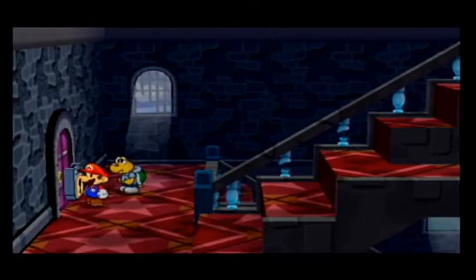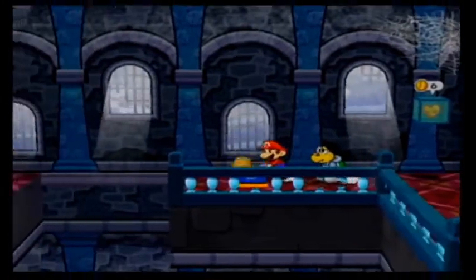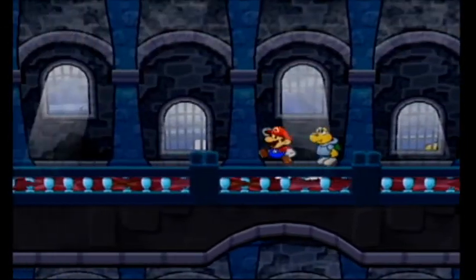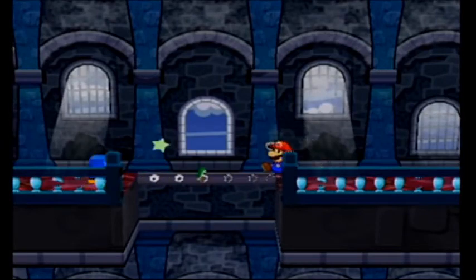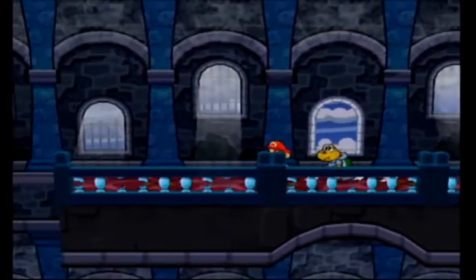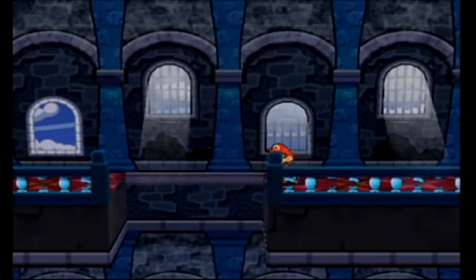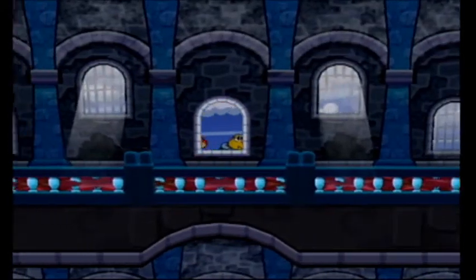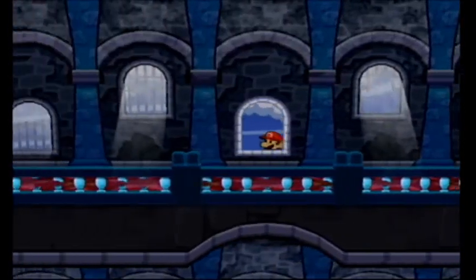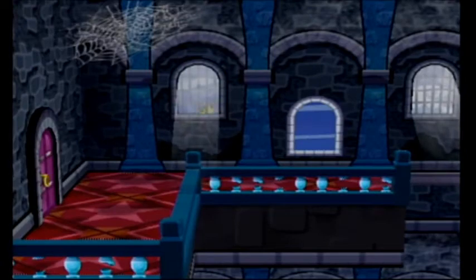Koops is a useful partner for puzzle solving, but not a whole lot for battle. He loses his usefulness after this world pretty much entirely. More fun with paper — I love it. Nothing there, but we have an open window here. We can jump out into the background. Always head the wrong way — you get free stuff. Mario's like, hey, look at me, I'm in the game! Thank you so much for playing my game!